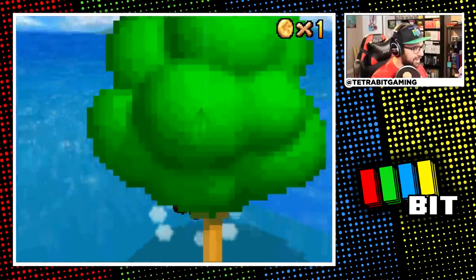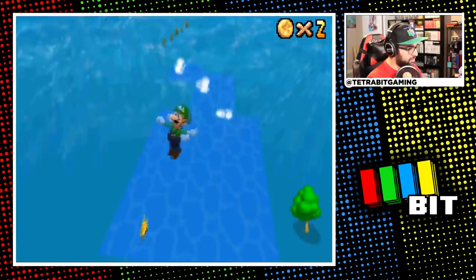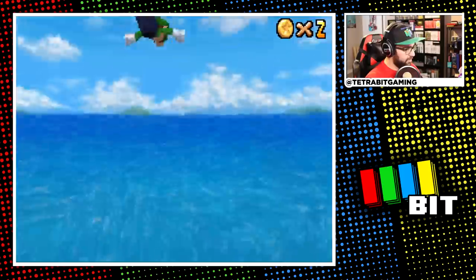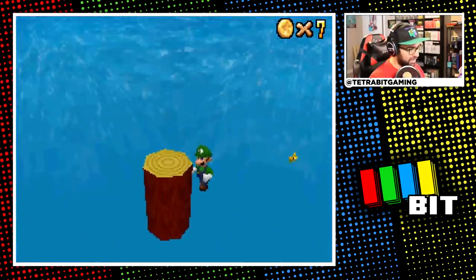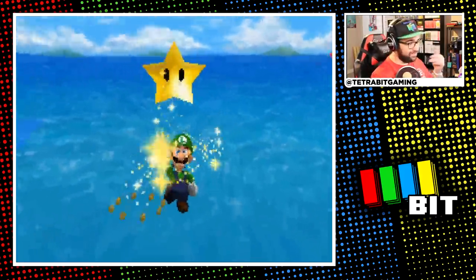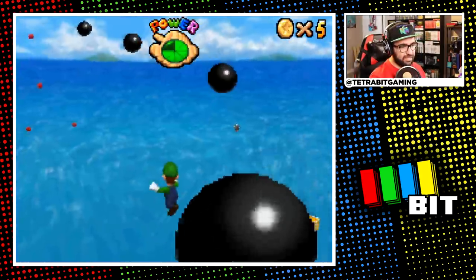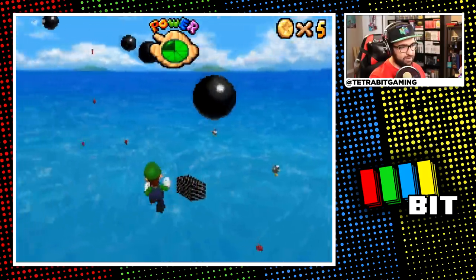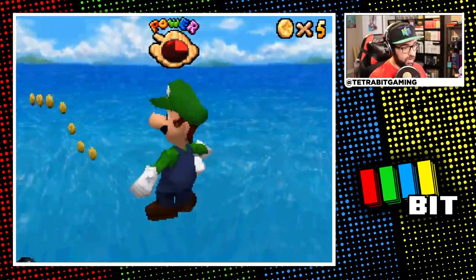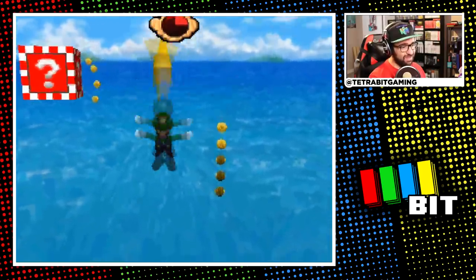Now onto Tall Tall Mountain — this level was rough, it even put Hazy Maze Cave to shame. At first I tried cheesing the slide skip, but apparently Nintendo blocked that off here as well. Before the long trek up the mountain, I backflip-glided down to the lone mushroom. From there the mess began — I finessed my way up the mountain with backflips, watching where cannonballs were going. Half the time I had no idea what I was landing on, but I just kept backflipping. I fell quite a few times but eventually somehow made my way up to the top.